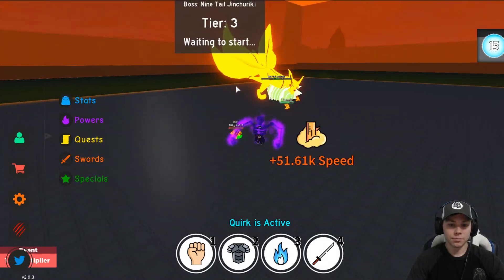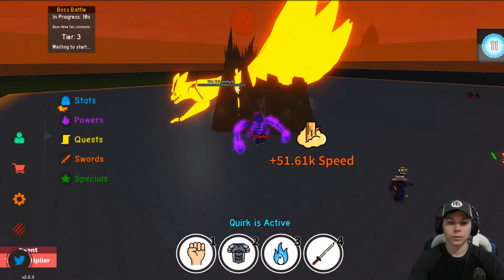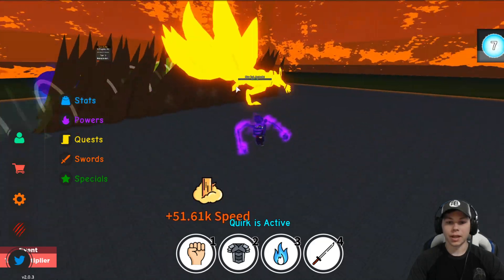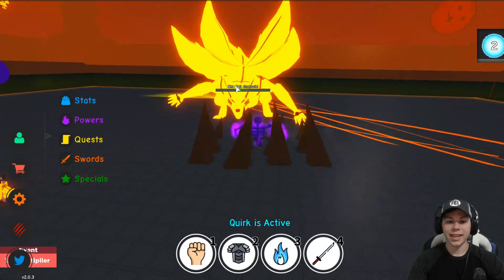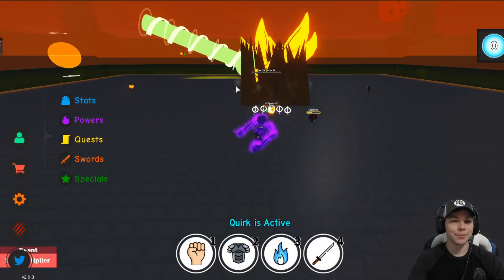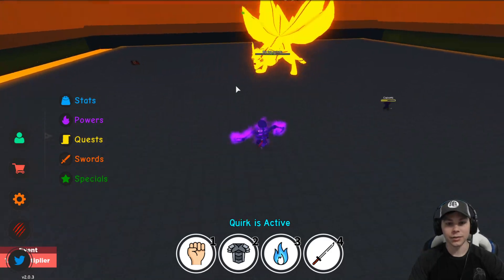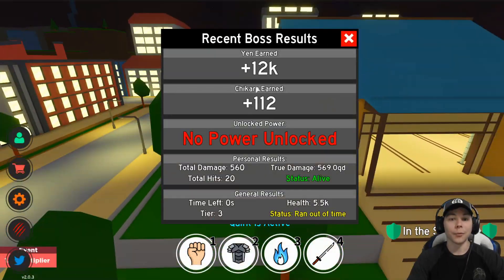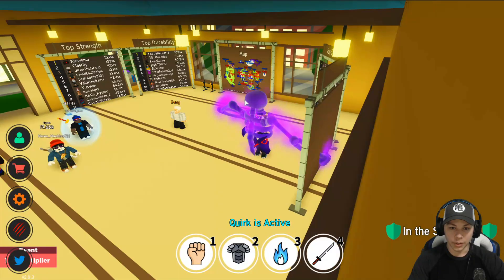Those of y'all who have Bijou mode and all that — we got to beat him. This is a Tier 3 battle. Will we win this Tier 3 battle? We're going to find out. You got to hit with that Tailed Beast Bomb — if you have a Tailed Beast Bomb, you got to hit with it. Five seconds — I don't know if we're going to do it or not. Throw everything you got at him. We didn't do it. We didn't do it.